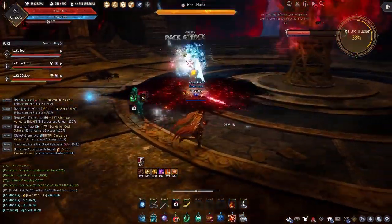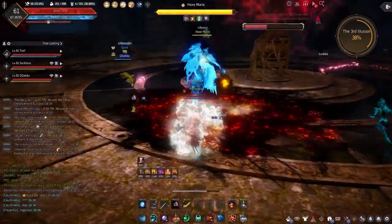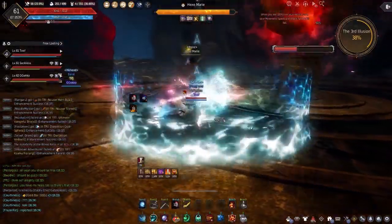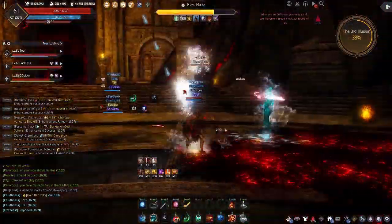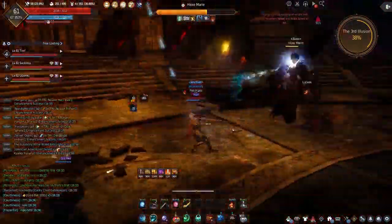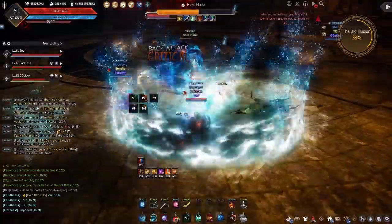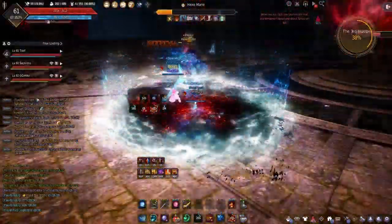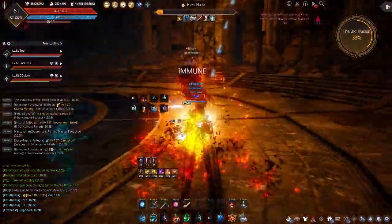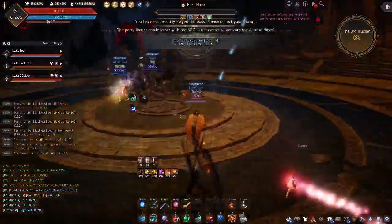Hexe Marie is the first boss that starts getting a little bit difficult, as she has quite a bit of strange mobility, she teleports around, and she deals a lot of burst damage. I don't know her actual mechanics very well, so I can't give too much specific advice. Just make sure you're keeping your health topped up and try to keep facing her and blocking when you can. She hasn't full-to-zero'd myself or any of my teammates, so if you keep drinking your potions you should be okay.